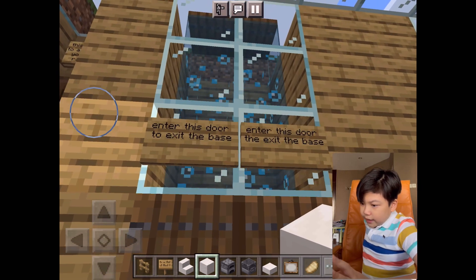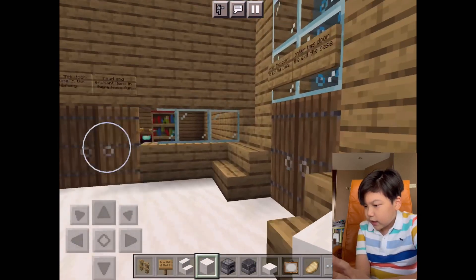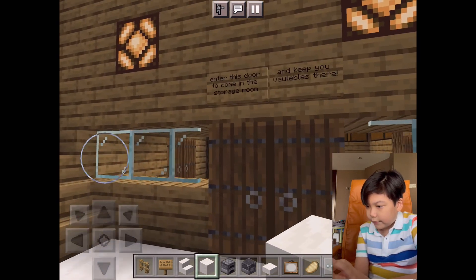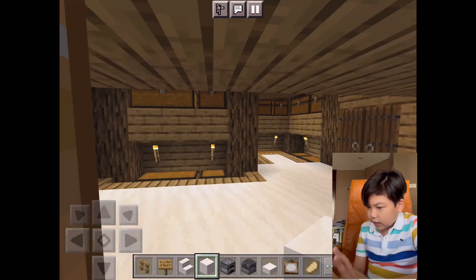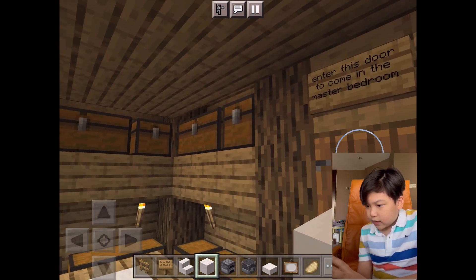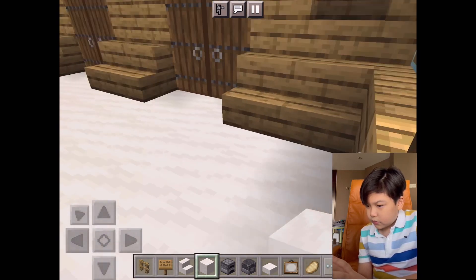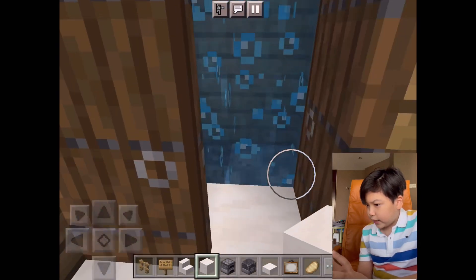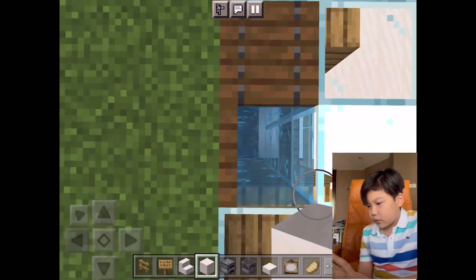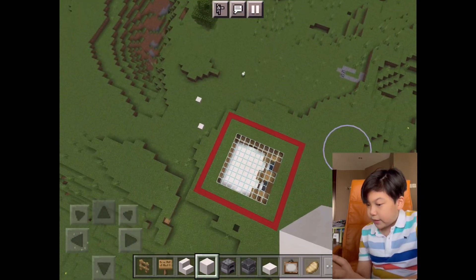There's a sign here: enter this door to exit the base. And here is to come into the base. Another sign says: this is a place where you can cook and eat, enter this door to come into the master bedroom. Then we go up the elevator and close it back, and you technically have everything you need inside.